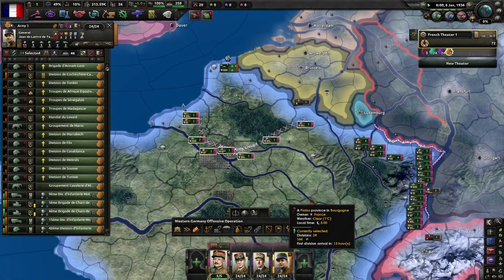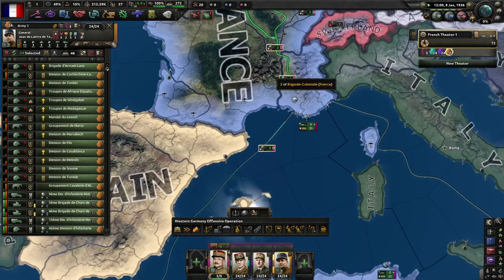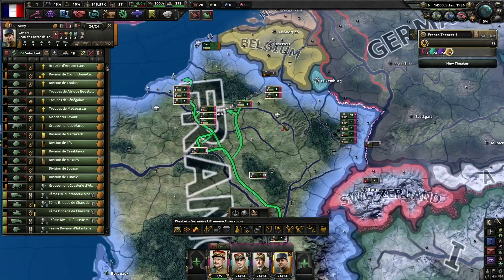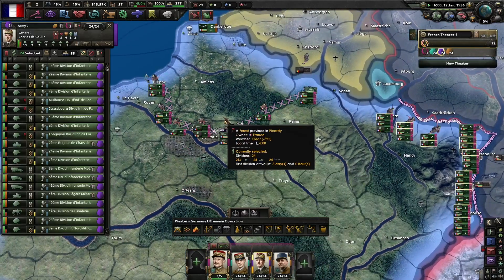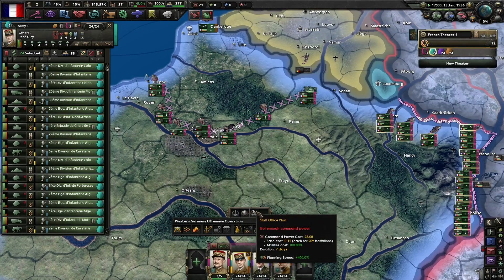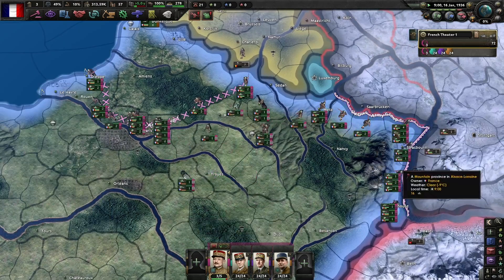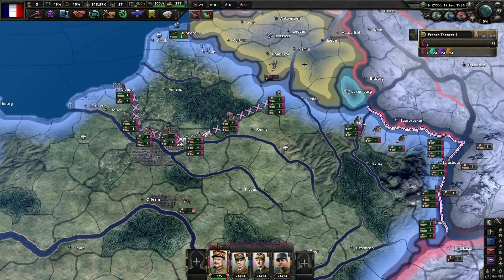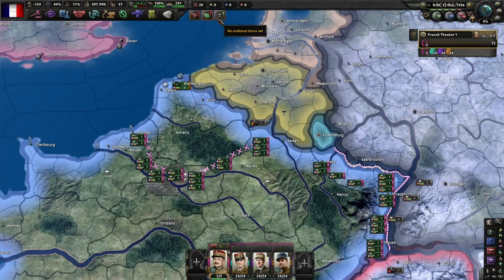It always starts in Calais — every time I've seen it, it starts in Calais. So just stick your boys here, get them ready for a war in Calais. That's where you want your attack general. Bring over one of the defense boys as well, because the Germans aren't going to attack this line whatsoever.